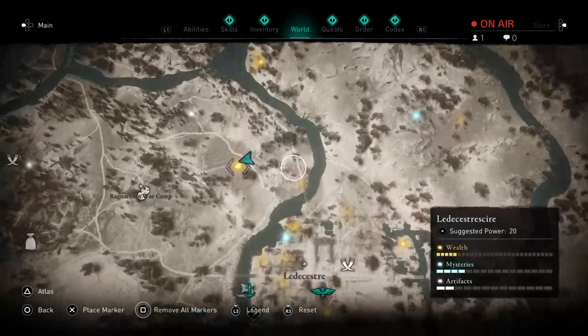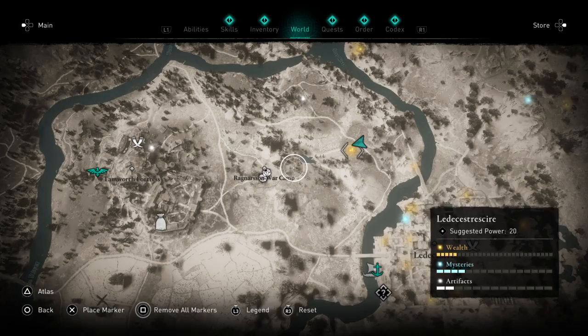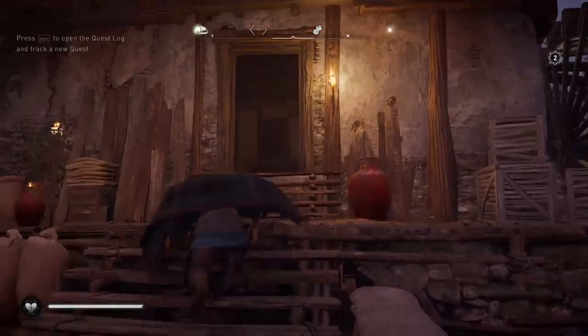This first one is very clearly nowhere near town, but it's still in the general vicinity and leads you sort of in, so I've decided to include it as well. This is Ragnarsson's War Camp — that's Tamworth Fortress over here, just so you have some idea where you are. It's the house with the water wheel.